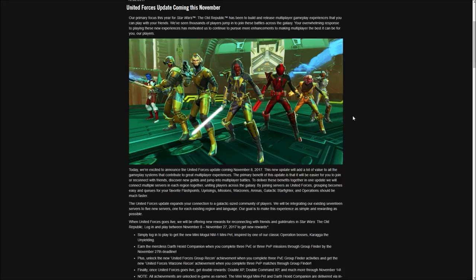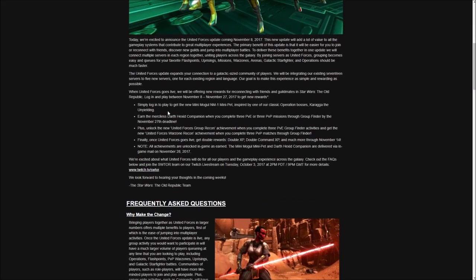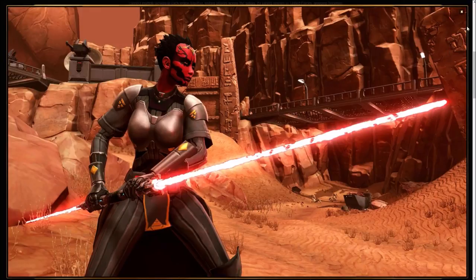When the United Forces campaign actually launches, it will be a chance to earn some pretty unique rewards and they're quite easy to get. For example, if you just log into the game after the update launches on November 8th, you will get a new pet — the Mini Mogul NM1 — which is inspired by the Karagas Palace operation. You'll also get the Darth Hexid companion if you complete an achievement, which is simply to do either 3 PVE missions or 3 PVP war zones via group finder.